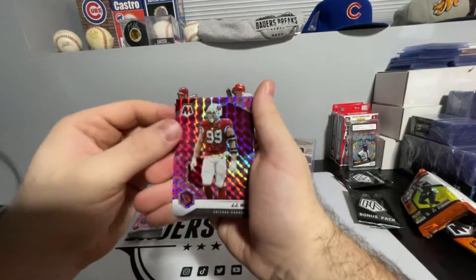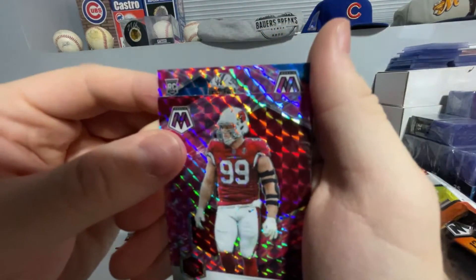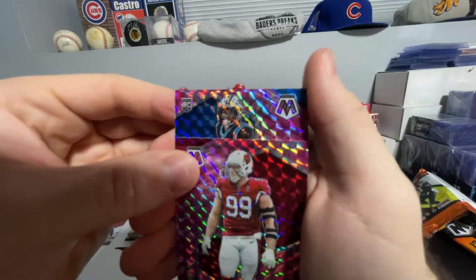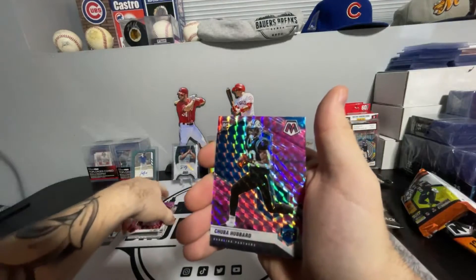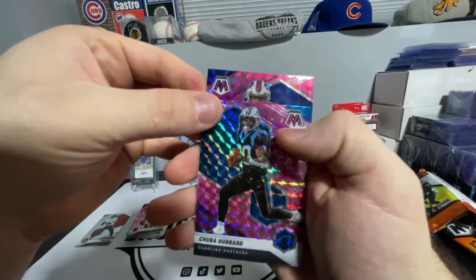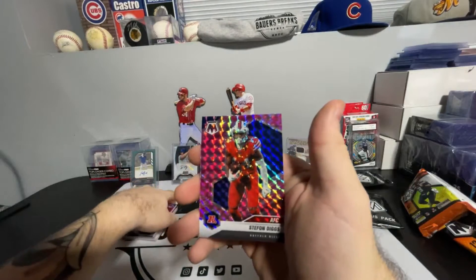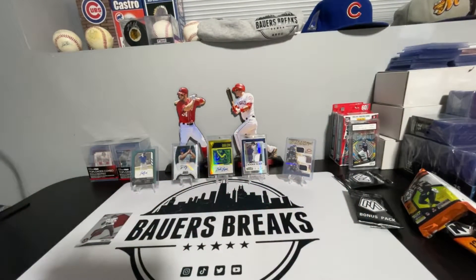Last bonus pack: J.J. Watt rookie — can't really tell what set. Panthers — Chuba Hubbard rookie pink parallel. And the last one, Bills — Stefon Diggs pink parallel. That will do it for this break.